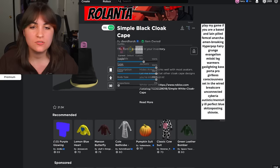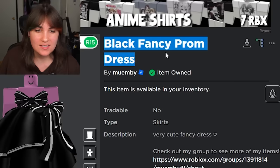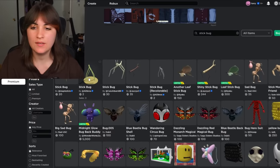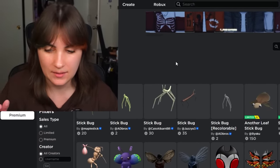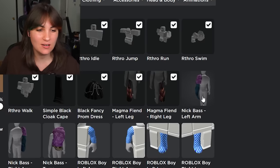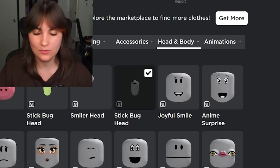I found out how to make this avatar because he made me angry. To make this avatar you need the Simple Black Cloak Cape, the Black Fancied Prom Dress, the Magma Fiend bundle, and the Nick Base bundle. You also need a Stick Bug head, which you can get from the character pack or as an individual dynamic head. Put the two clothing items on, put the Magma Fiend legs on, then the Nick Base arms and torso, and put on the Stick Bug head.